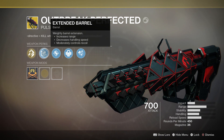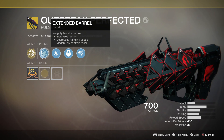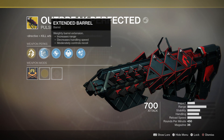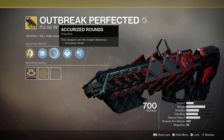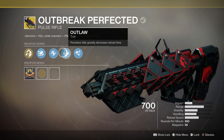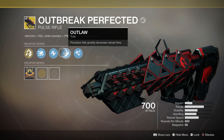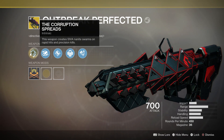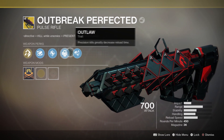After that we have Extended Barrel, which gives us more range and recoil control but takes down our handling a bit. Then we have Accurize Rounds, which gives us more range — pretty good. And then we have Outlaw, which greatly decreases reload time whenever we get a precision kill. This pairs up really nicely with the Corruption Spreads perk, so that's just amazing together.